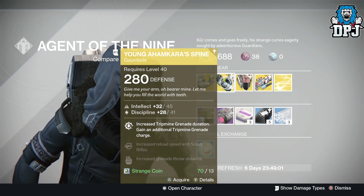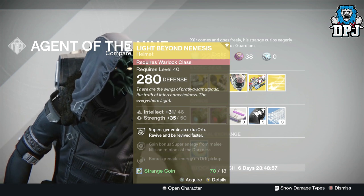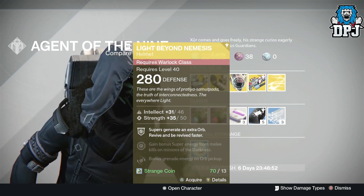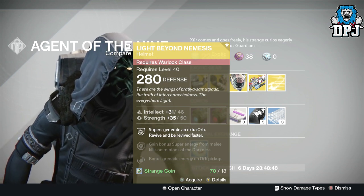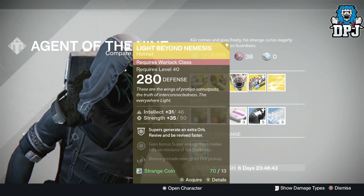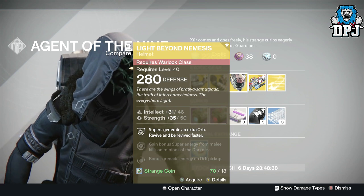For the Warlock we've got the Light Beyond Nemesis helmet, offering 46 intellect and 50 strength. Perks include: supers generate an extra orb, revive and be revived faster, gain bonus super energy from melee kills on minions of darkness, and bonus grenade energy on orb pickup. These again cost 13 strange coins.